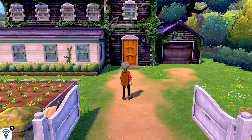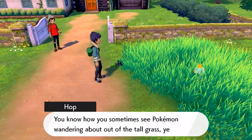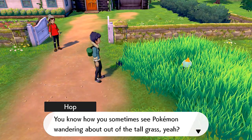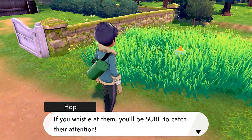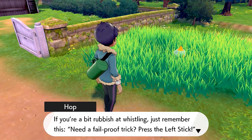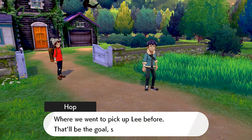From what it says on the menu, we should make our way back to the train station in Wedgehurst. Before we go, our rival Hop says: 'One last thing before we race, Draven. You know how sometimes you see Pokemon wandering around in the tall grass? If you move real slow and crouch down, those Pokemon won't pay you any notice. But if you whistle at them, you'll catch their attention. Need a fail-proof trick? Press the left stick.' Then he races off toward Wedgehurst Station.